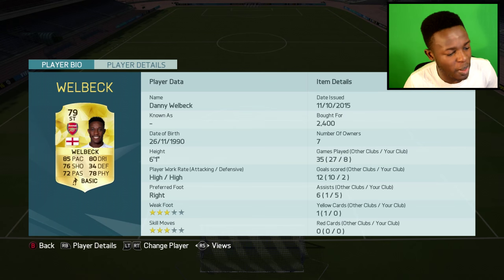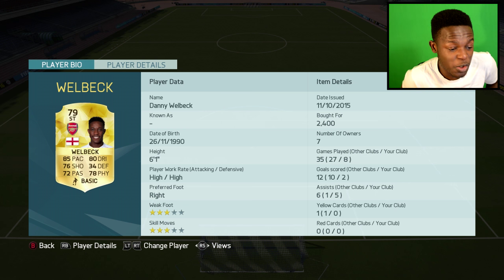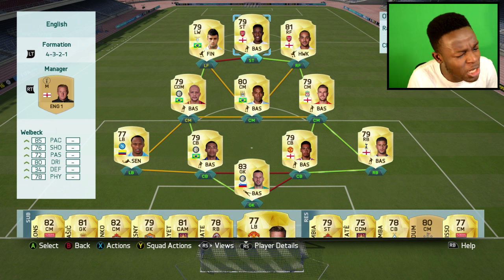Finally, the main man Welbeck up top: 6 foot 1, 85 pace, 80 dribbling, 76 shooting, and 78 physical which means he can actually power past most defenders. At 2.4k coins, that's a pretty good deal. That's pretty much the team we're going to be playing with today — it'll cost you around about 45 to 50k coins, probably dropping in price in the future. If you have any squads you want to suggest, let me know in the comments. Let's jump into a game.